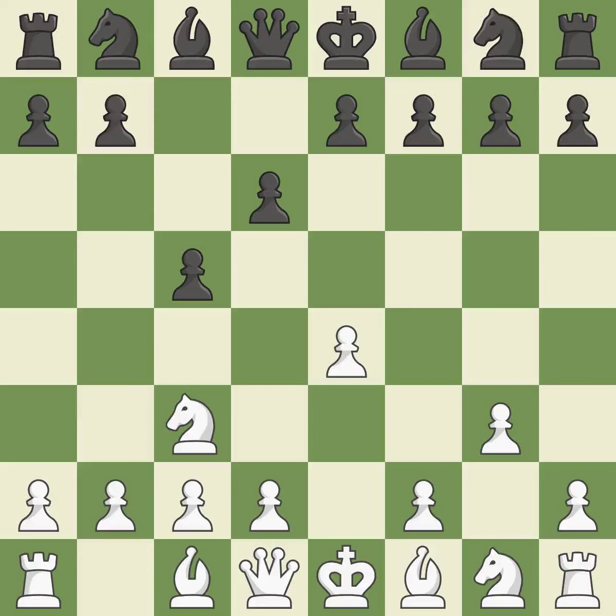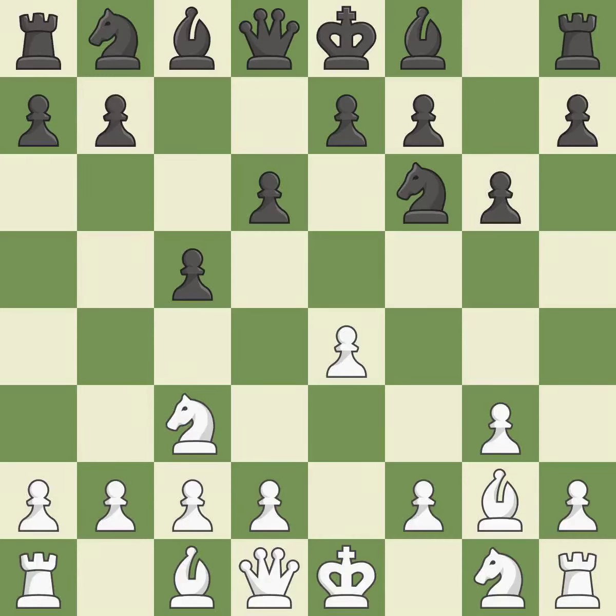In order to dominate the center from the long diagonal, g3 is getting ready to fianchetto the light-squared bishop to g2. This develops a knight from its starting square, activating it. As a result, the bishop grows and gains flexibility on the long diagonal. The bishop is prepared to grow into a functional square — it is ideal. This prepares the bishop for development and fianchettos it by positioning the bishop on a potent diagonal.